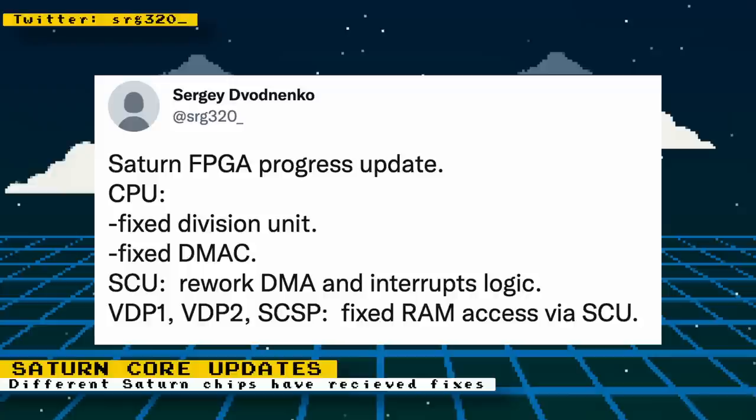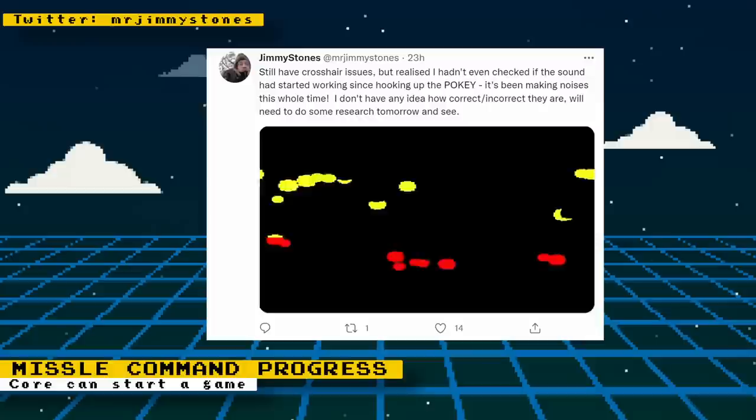The Saturn's VDP1 and VDP2 video chips were also worked on and the sound processor has had fixes done. The GitHub for the Saturn Core also received some commits and someone has gone through the process of compiling the core. Remember, these builds are not provided by the developer — they are not even in alpha state, so expect major bugs and issues. I provided download links to these test cores in the description. It's amazing the work that Sergey is doing in the middle of a war. Sergey also has a Patreon where you can support his development work.